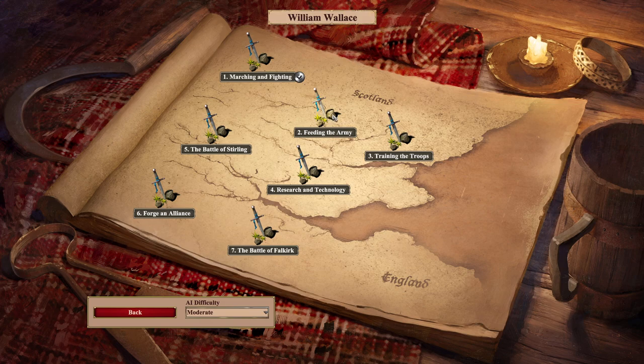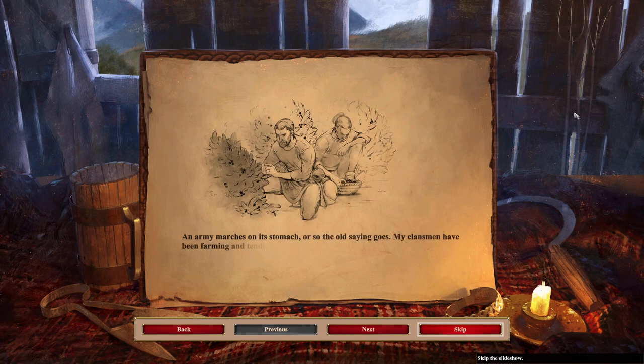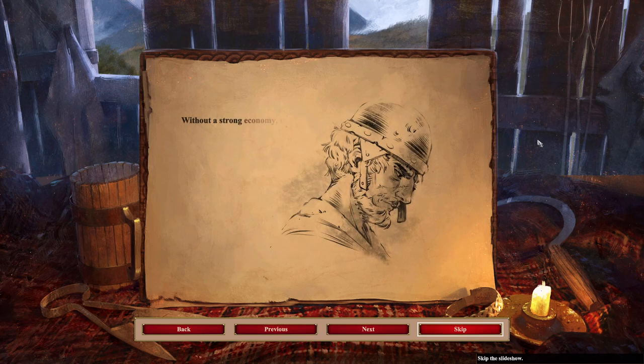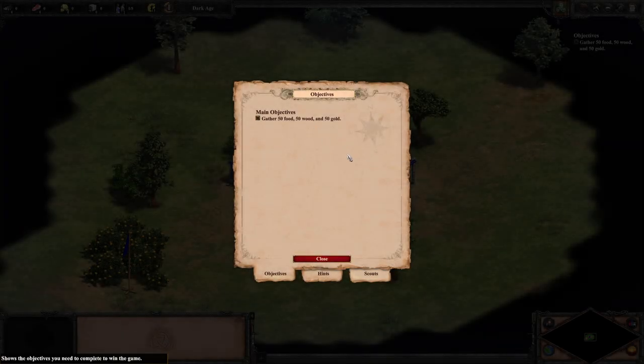So I guess if you beat it on moderate, you get a silver medal; on hard, you get a gold medal — that's pretty cool. An army marches on its stomach. My clansmen have been farming and tending sheep for hundreds of years, but gathering enough food to feed an army is a different matter entirely. Without a strong economy, the meager forces we have cobbled together will collapse. Build an economy — we start with 50 food, 50 wood, and 50 gold.